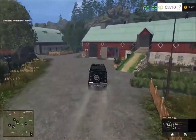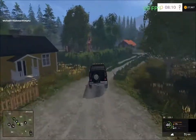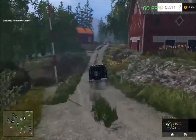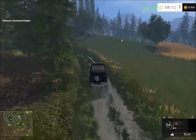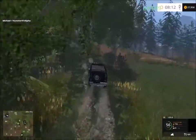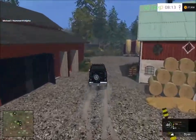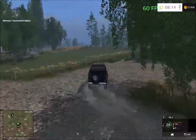Very nice map. There's a storage area here as well. This road takes us up to the main farmyard. Here we are at the main farm — this is the main farm, and you can see there's straw here. Very nice farmyard map.